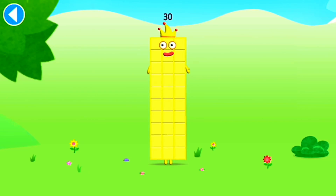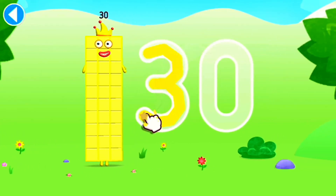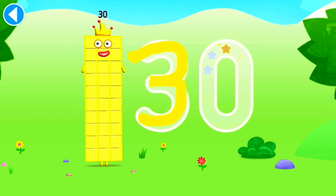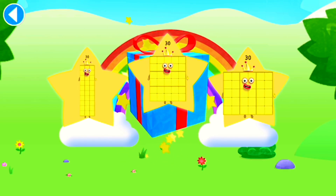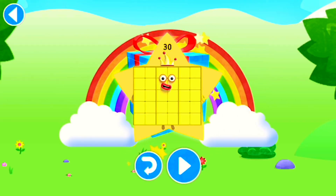This is number block 30. This number block is made up of 30 blocks. I am 30! The big entertainer! I am 30! Try to keep your finger on the screen. Hooray! Well done! You've unlocked a sticker. Which sticker will you choose? You can choose another sticker next time. Try to collect them all. Spot on! Play again to unlock another sticker.